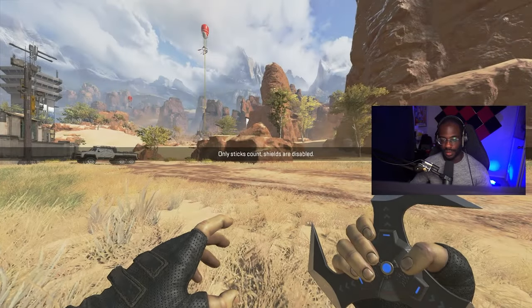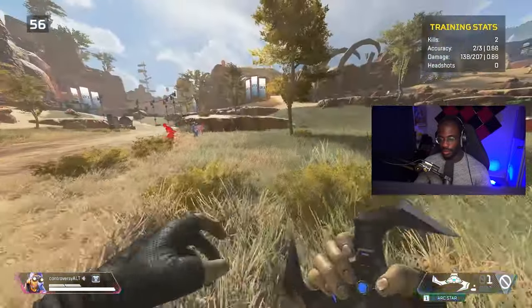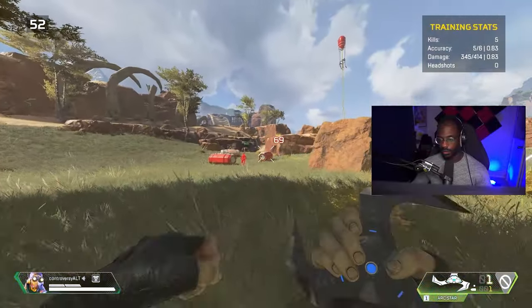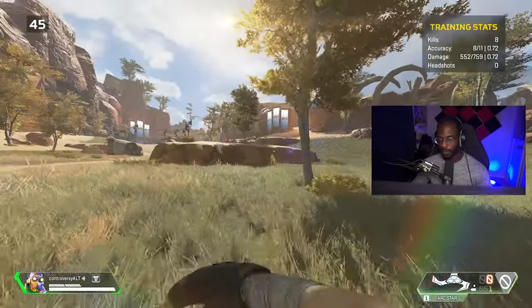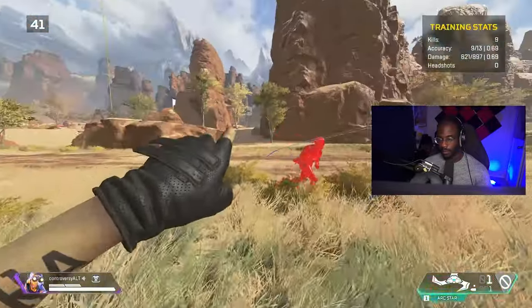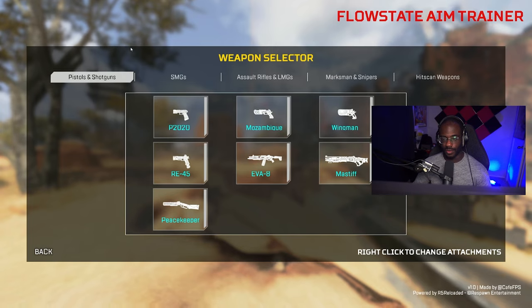Next is the arc star scenario — this one's really fun and great practice for learning how to line up your arc stars. Like a shinobi with the shuriken. That's it for the SMG scenarios.